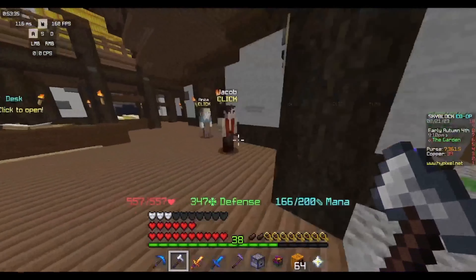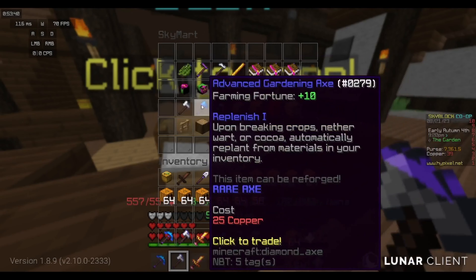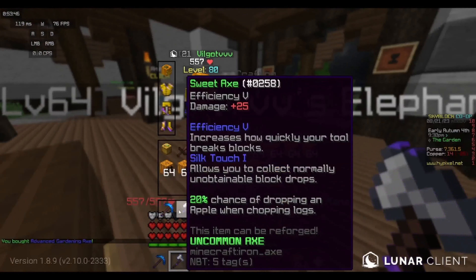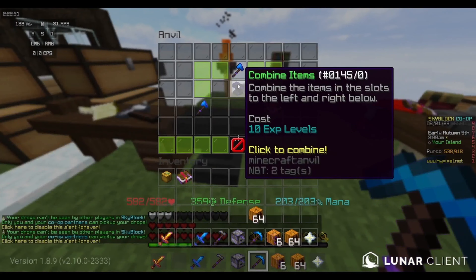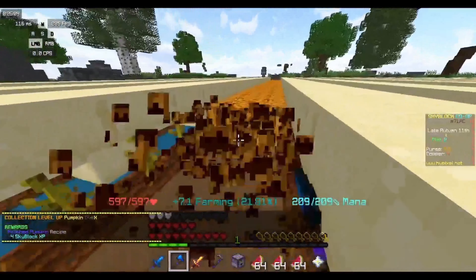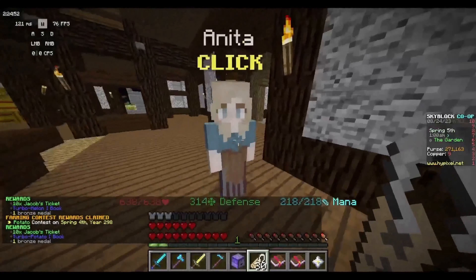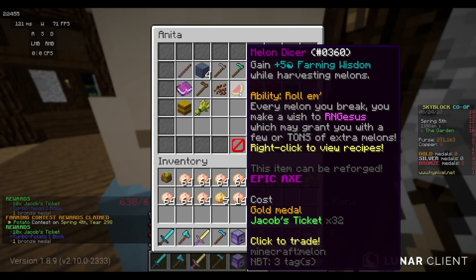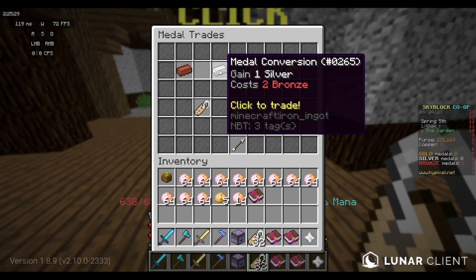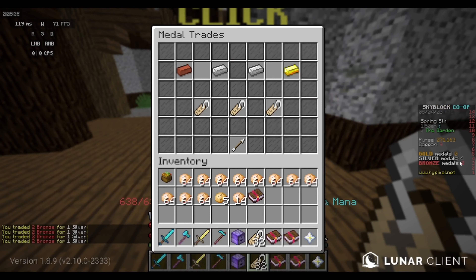I decided to make my sugarcane plot twice as long. Apparently this lantern helmet gives me way more farming fortune than my farm armor helmet. Also, my next goal was to upgrade my axe — I had been using the sweet axe this entire time, which is like the first axe you get, so I bought the advanced garden axe. I also put Cultivating 2 on it, then quickly got the 100k on the pumpkin collection.